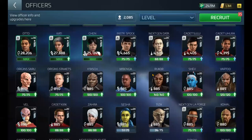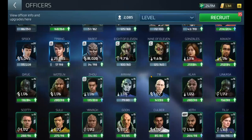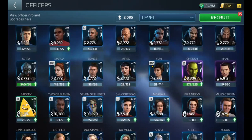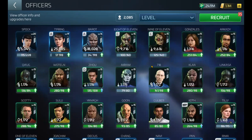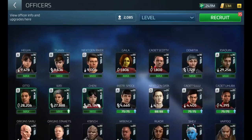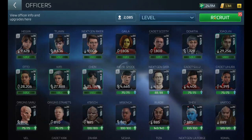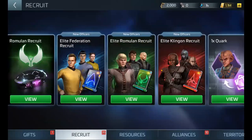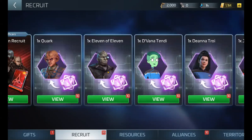But what you really want are the transporter patterns. When you start maxing out the blue officers or the purple officers, instead of getting officer XP, you get transporter patterns. If you come to the recruit tab here and scroll to the end, you'll start getting these things — they're called transporter patterns.